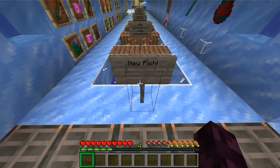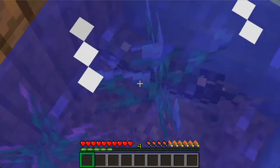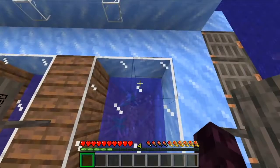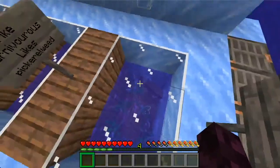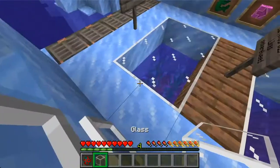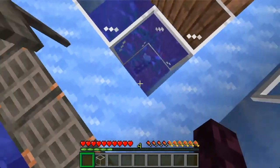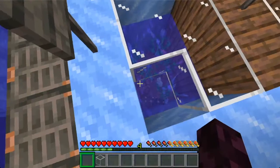The first feature we have is the new fish. The first one is the pike — that looked pretty cool. There's two variants, the green and the brown. They spawn near picklerweed, which generates in rivers — it's like a freshwater plant. They are carnivorous, so if we get the salmon spawn egg and put the salmon in, you will notice that the salmon is not going to survive. Dead salmon. It's not alive.